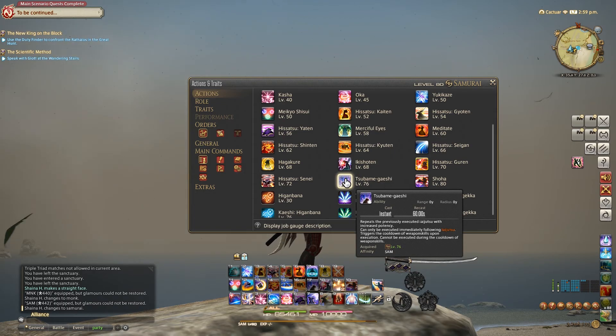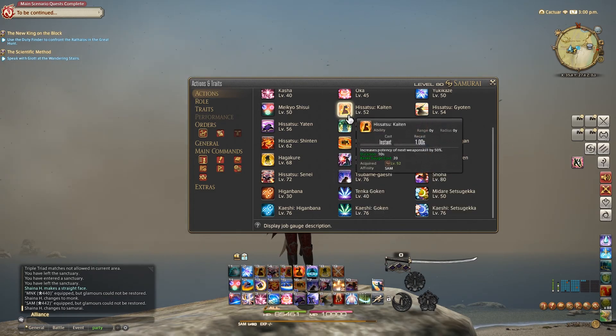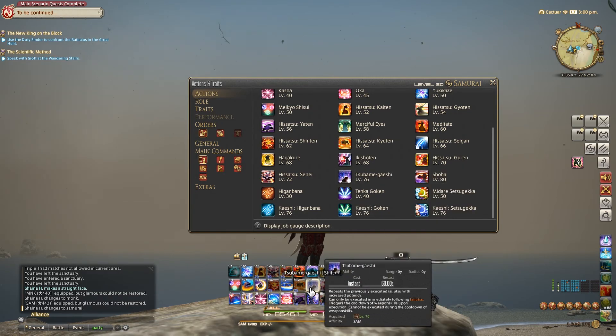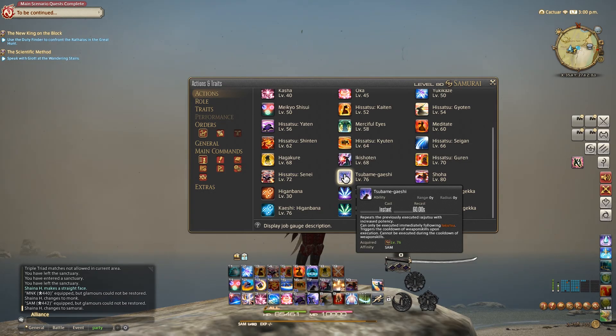Now we get a fun ability: Subameka Eshi. This ability mimics your last Iai skill performed and gives it enhanced potency equivalent to having used Hisatsu Kaiten before it. As you can see, here's our original Higan Banna, and this is the Subameka Eshi version. After you use an Iai skill, Subameka Eshi will transform into the appropriate one. It can only be executed immediately following the Iai skill — if you do any other skill or ability, it will go away and you wasted a chance. It will come back after your next Iai skill, but you really don't want to miss out on any of them.